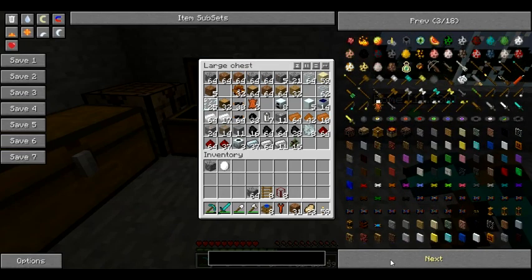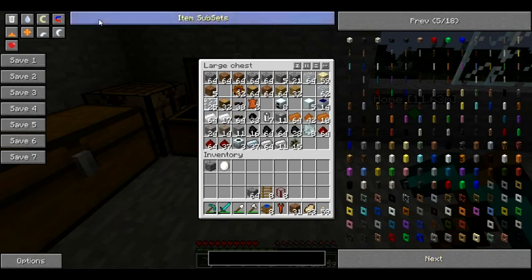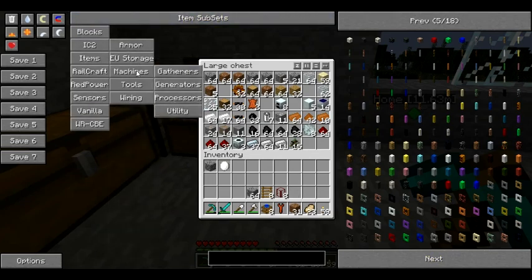Let's see what machines we have here. Let's go down to the item subsets - machines, gatherers, generators, processors, canning machine, compressor, electric furnace, extractor, induction furnace, iron furnace, macerator. Let's see utility.